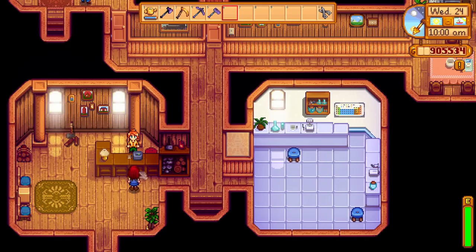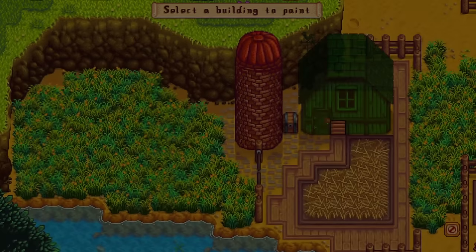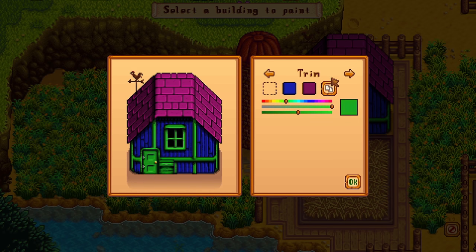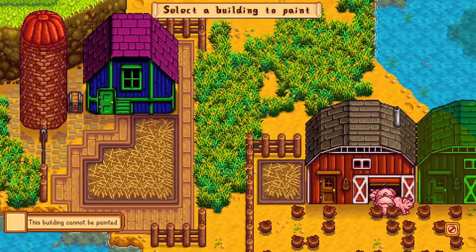You can paint your barns and coops by visiting Robin's carpentry store. You can unfortunately only paint the deluxe version of these buildings, but you will probably be upgrading them to their deluxe versions anyway. There is a ton of freedom with this painting tool as they are color and shade sliders, so you are only limited by your own imagination.